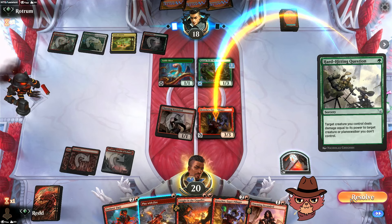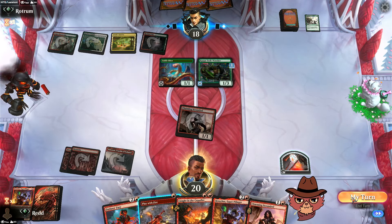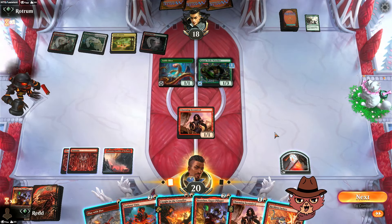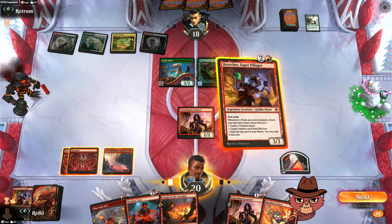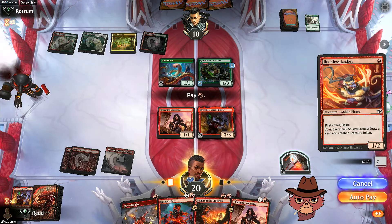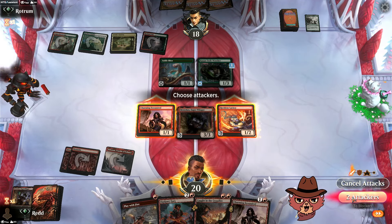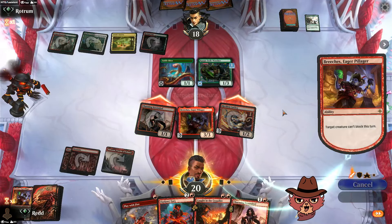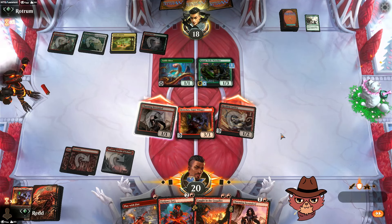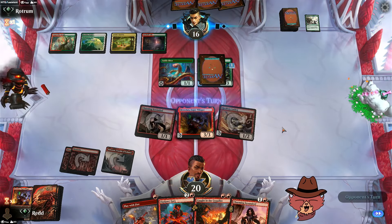Play With Fire doesn't help us here — Breaches number one is out of here. They still have a swing if they want it, they decide no. I feel like Play With Fire is going to do something at some point, even if it just hits the opponent's face. Breaches number two, Reckless Lackey comes down — we can swing because instead of a treasure we'll take the Kappa Tech Wrecker out of the blocking equation. They could trade with Scoundrel or trample the Lackey because of first strike.